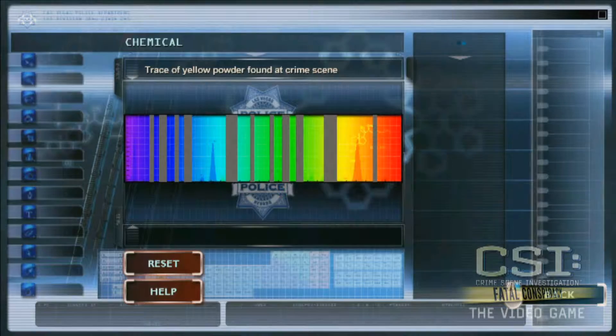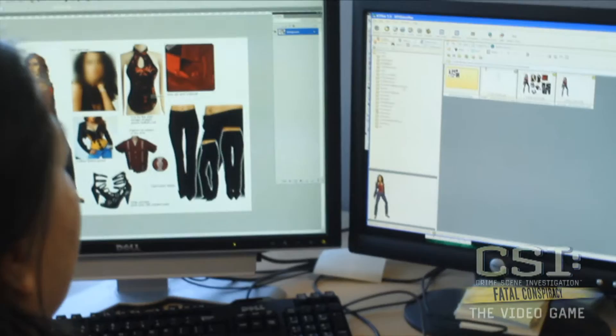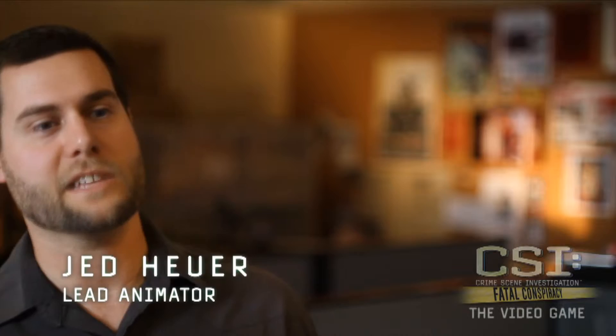The process for creating a character model begins in the initial design phase where we talk about who a character is. The next step is to gather reference material and do a concept drawing, then we create a 3D model. One of the first questions we ask before animating is what does a character's voice sound like? The voice needs to fit the character.